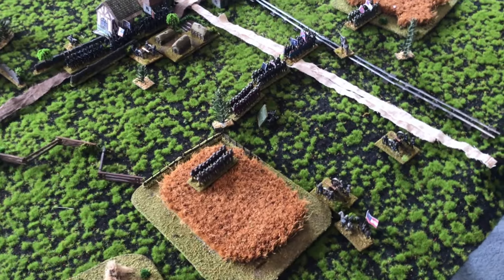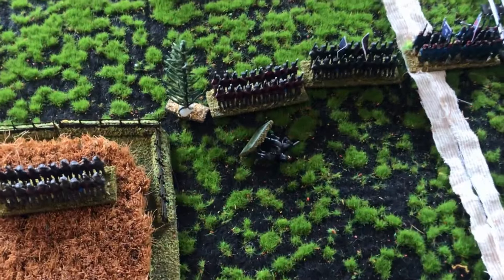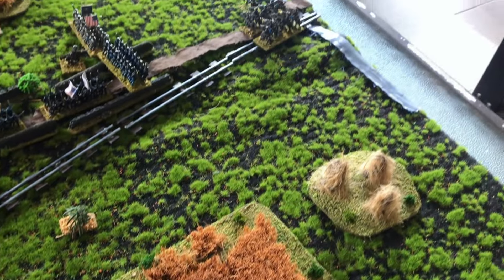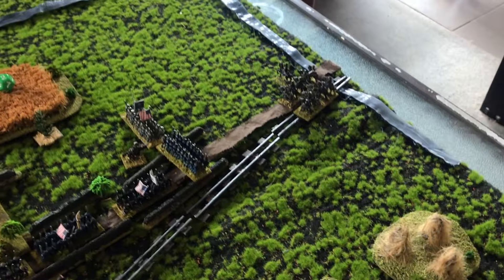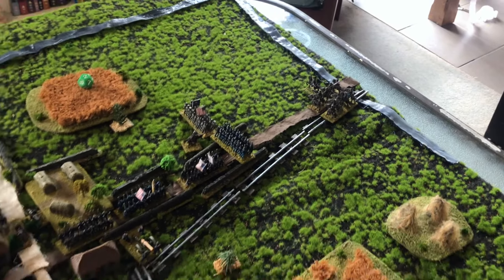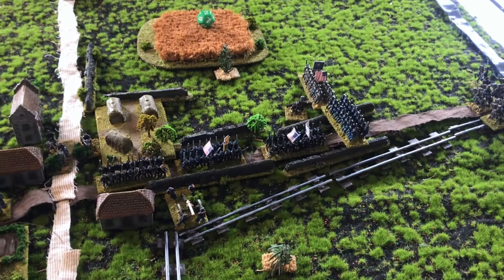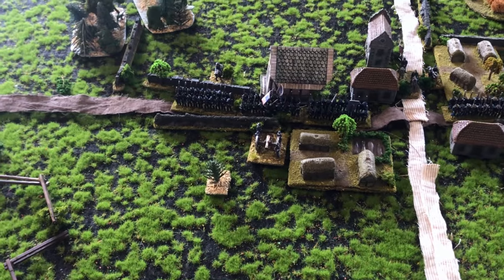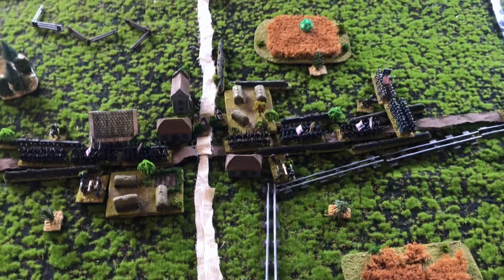At the end of turn two, the Confederates continued their advance. Unfortunately for them, their Brigadier did get killed. On the right wing, the Confederate cavalry pushed forwards — they did take a volley of musket fire, but overall luckily got away relatively unscathed. During the shooting phase, the Confederate artillery targeted the infantry on the right and the infantry on the far left, whilst the infantry in the centre concentrated on a Union artillery piece. Casualties are slowly starting to build.